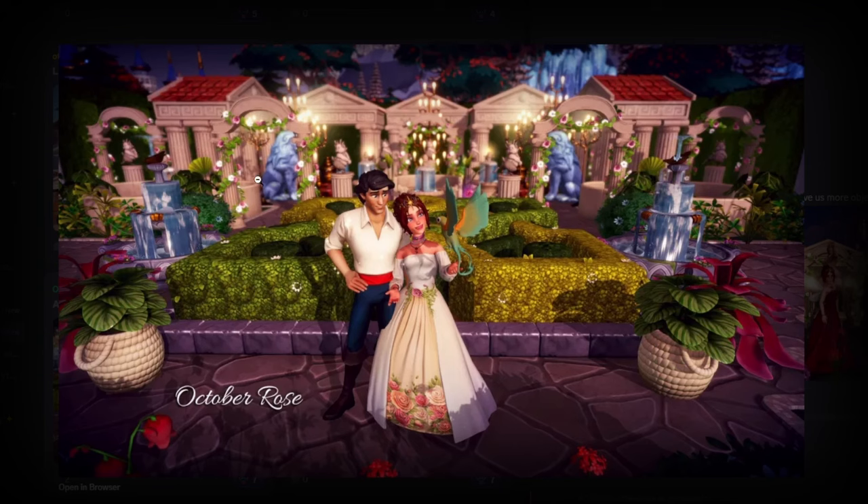Next up we have October Rose's submission and I love this — it is so beautiful. You've got these archways in the background with lion statues and everything. The detailing with the background foliage, the candelabras — the colors really work and there's a lot of depth to this photo. I love the foliage and you and Eric look amazing here. This is a wonderful submission.